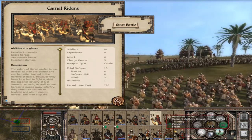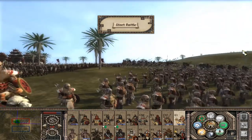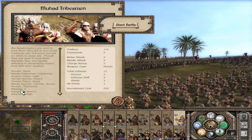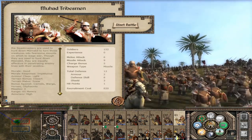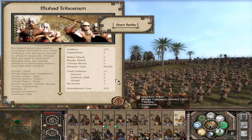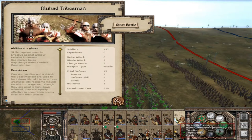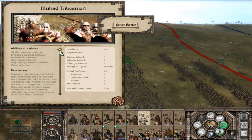Now we come to the first tribesmen unit from the tribesmen script: the Muhad. Both units are javelin-wielding troops — one on foot, one on camels. The Muhad Tribesmen are skilled against mounts, effective against armour — slightly better than most javelin troops at their tier. You'll recognise their iconic face masks as the warriors who also ride atop the Mumakil in the Battle of Pelennor Fields. They have a 9 missile attack this early on, and the cavalry version has 10 missile damage — both effective against armour.